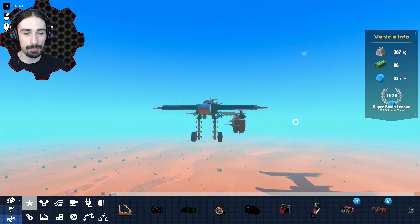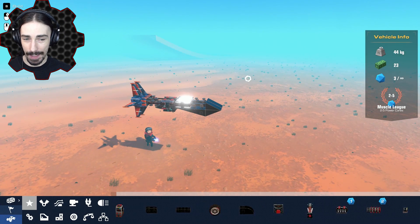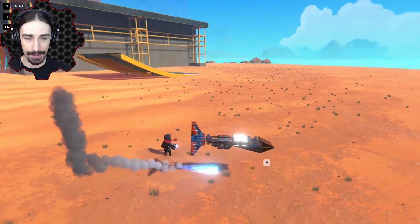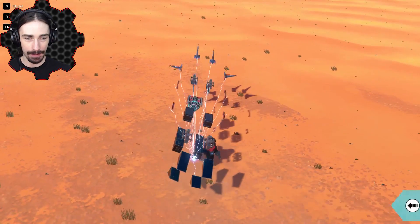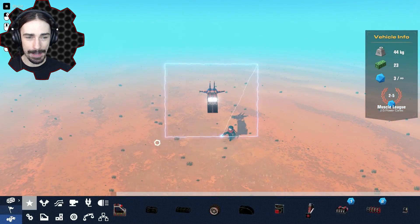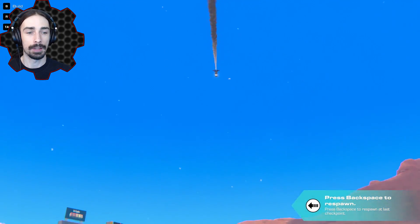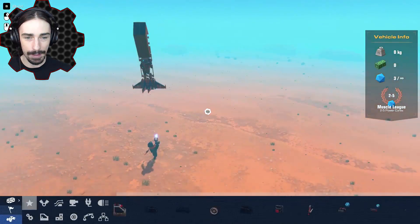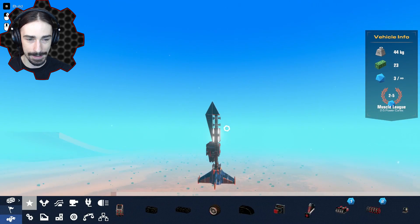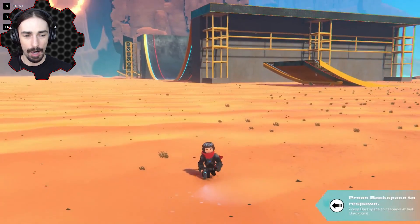I'm deleting the old missiles and building new ones. Here's our prototype missile — taking it off, it works and actually goes. Testing its balance by launching it into the air — it's definitely going fast but it's more heavy towards the sensor side, so I'll need to add some weight on the other side.